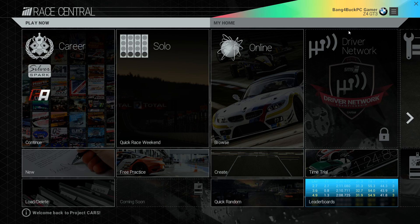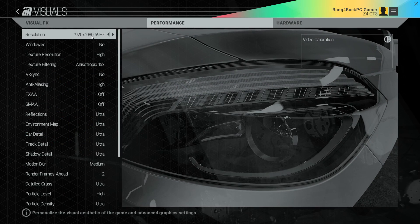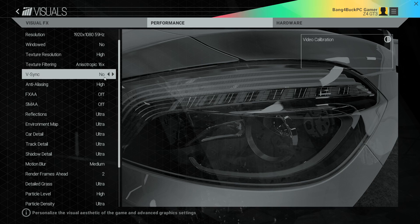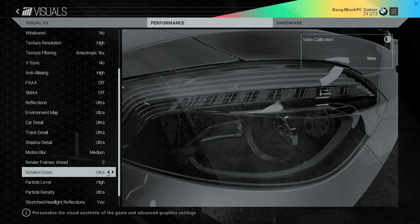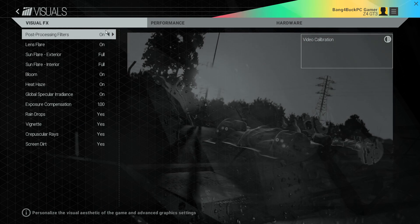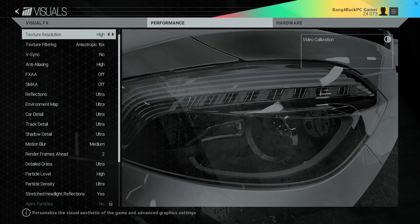Moving on to Project Cars, the in-game settings I used were a resolution of 1920x1080, texture resolution at high which is the maximum, anisotropic filtering at 16x, anti-aliasing at high, and pretty much all the settings at ultra as high as they can go. This game is practically maxed out, with visual effects and every single option enabled as well — maxed out at 1080p basically.